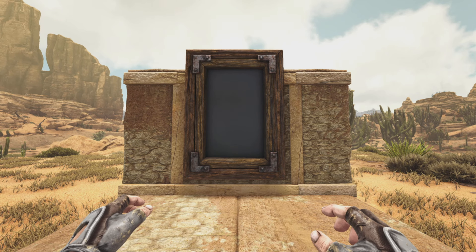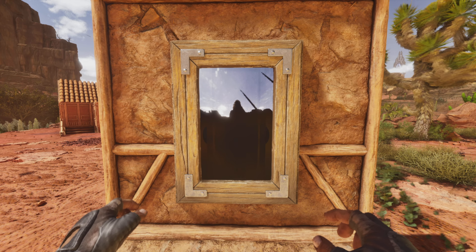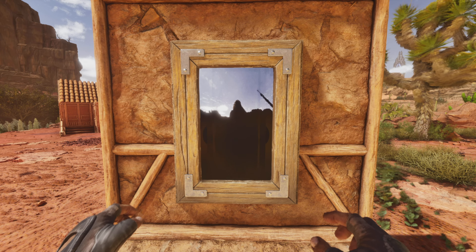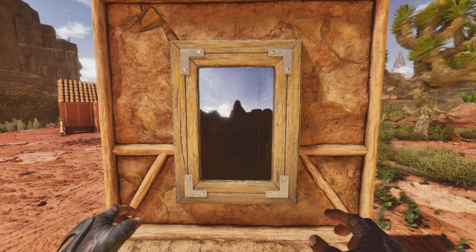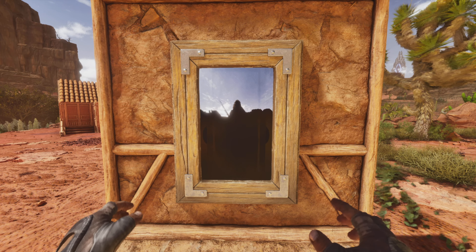Then we have the Mirror that doesn't reflect — at least it didn't in ARK Survival Evolved, and it barely does in ARK Ascended. It does look really nice and the edges look way better, but it basically only reflects the sky and makes everything else black. I wish they would have made it actually reflect properly, but it's a little bit of an upgrade from having nothing before.